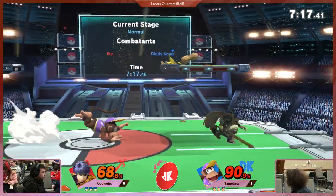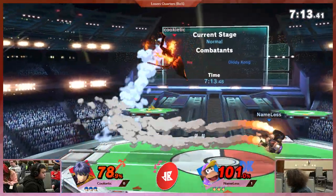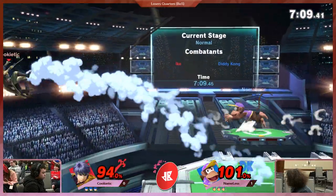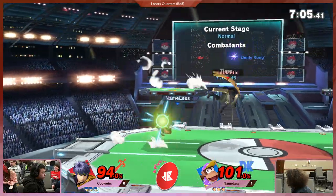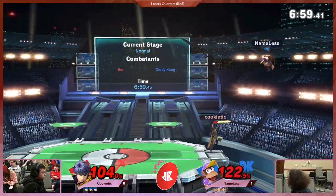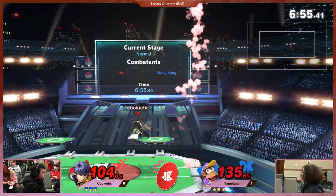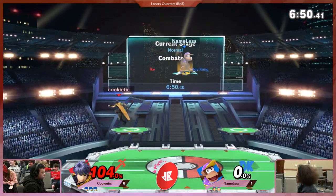I was more worried about a shield poke than anything else. Maybe Nameless would try and jump, but I think he knows better at this point. The barrel is providing some damage and giving Nameless back that stage control. Stage control is also important for Diddy Kong, especially in a matchup like this — Ike just has the tools to get those shield pokes. That's a great bait — he rolls right into the up tilt.